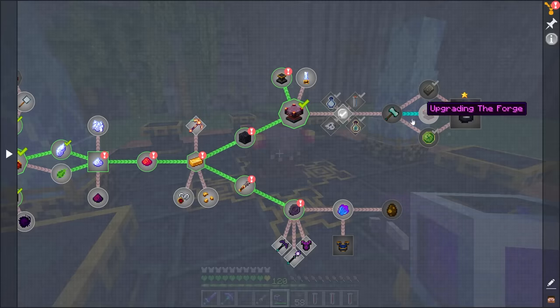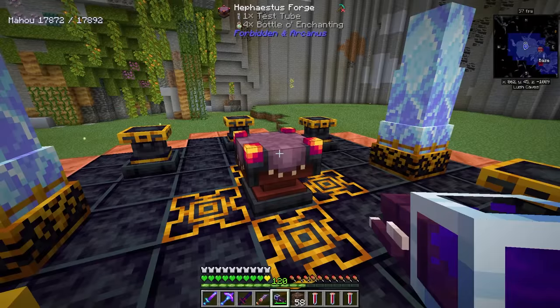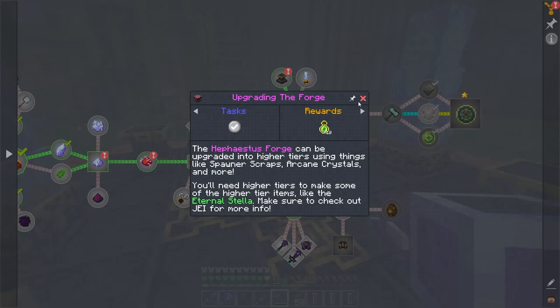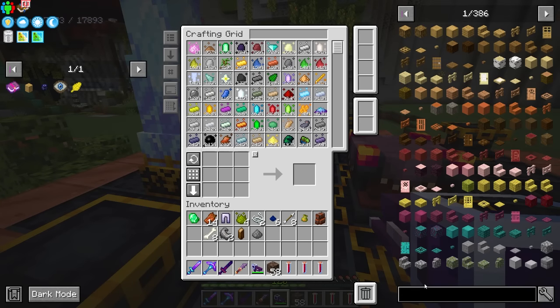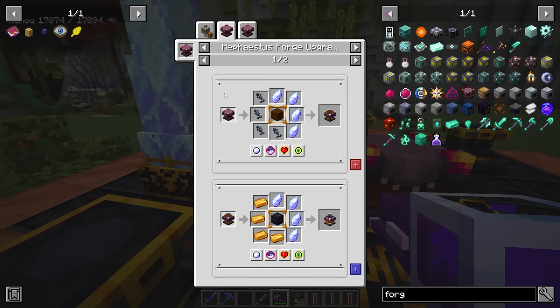We need to get the forge to a certain point where we're going to need to upgrade it, and it is going to require certain items. Looking at the Hephaestus forge, we can see there are different tiers. We just need to place down some spawner shards — we have plenty of them — and we need the required items: at least 6,000 blood, some souls, and 500 ariel built up. Then we'll use all the pedestals and that'll tell you it's tier two, and we need to get to tier three.